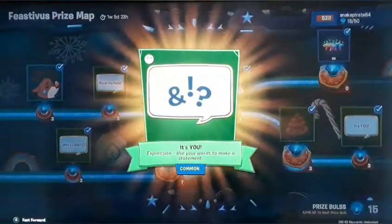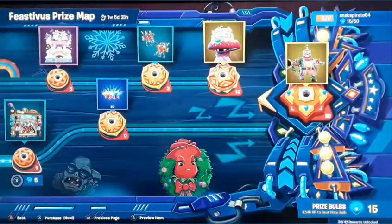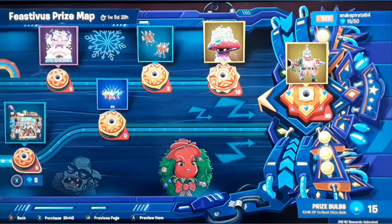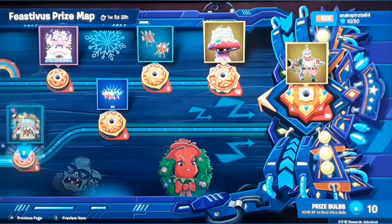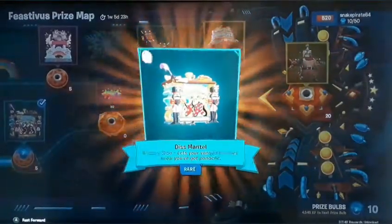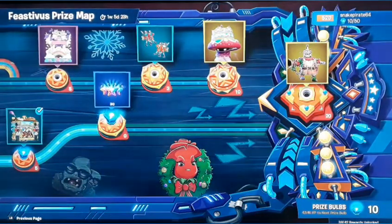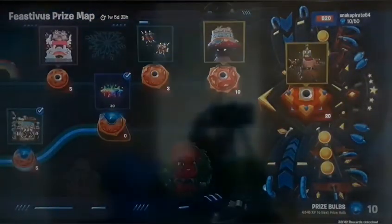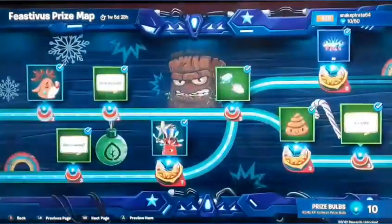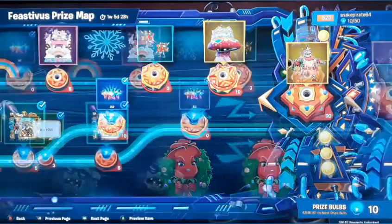Then it's 'it's you, it's your fault, it's you' - attack win. And then we get five for the dismantle - it's got nutcrackers, stockings, and 30 more free rainbow stars. Nice. Then because we don't have enough to get 20 for the elf...